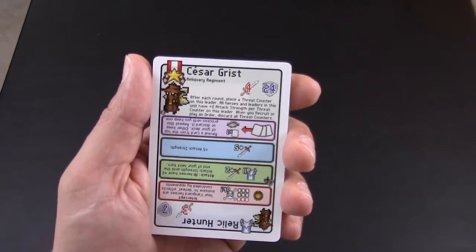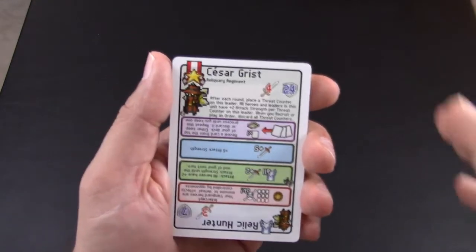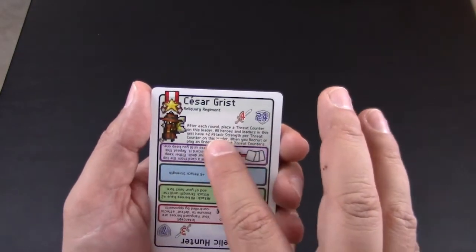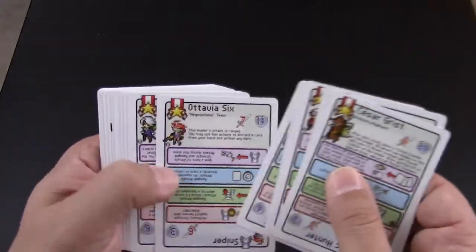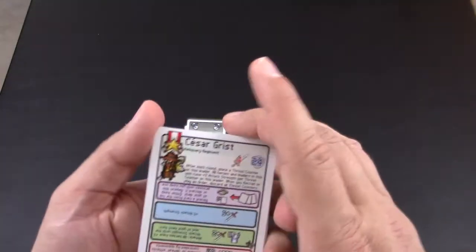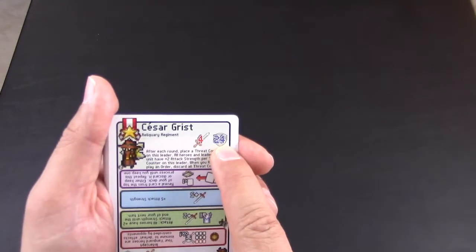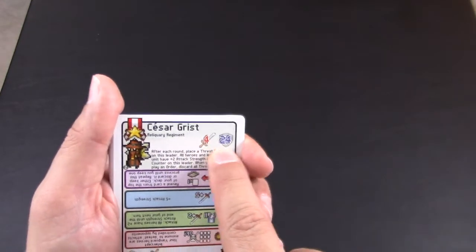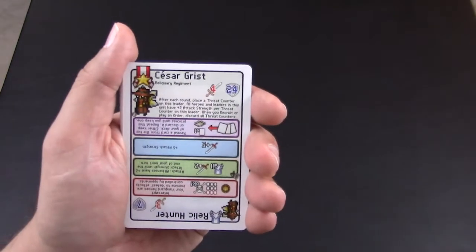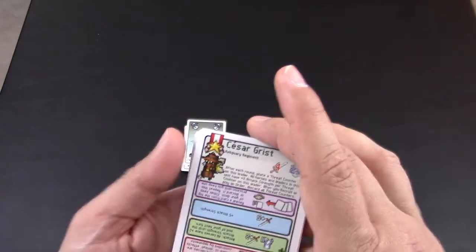When a card is used as a Leader, that's your main character — like your general. You're protecting him and trying to take out the other player's leader. Each leader has an ability, an attack value, and a health value. For example, a leader attacks for four and can take up to 24 damage — once he receives 24 damage, game over.